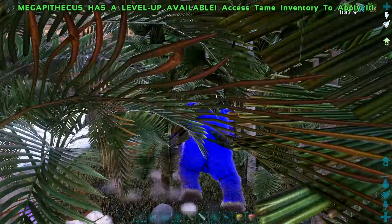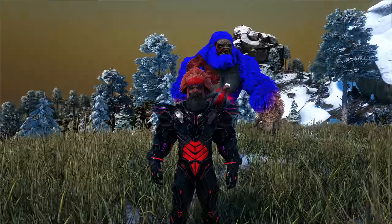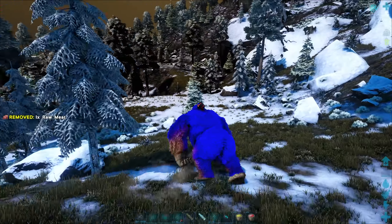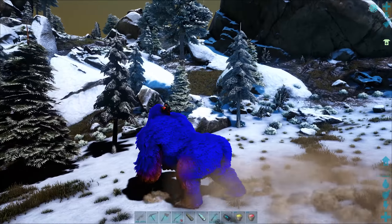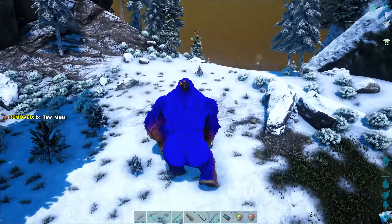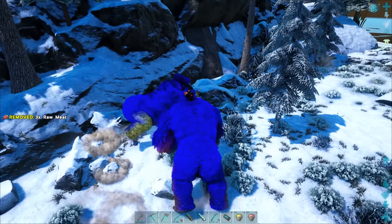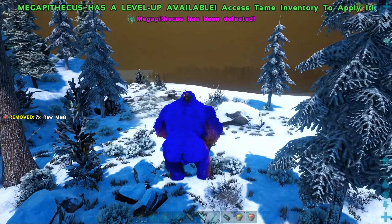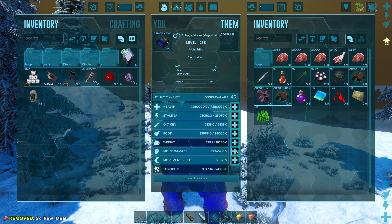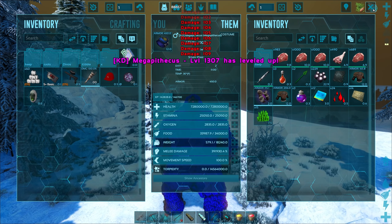We're over in the snow biome, real close to where we tamed this guy. There were a few other Mega Ps on the server too. Look at it — it looks just like us! Oh you're a pretty one. Wells, get rekt. That was so incredibly good. What did that give us? Fifteen?! That's it? You need to give us so much more than that. Even with a Therizina sword, this would have been ridiculously hard to do.